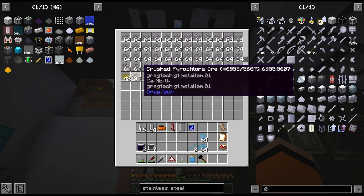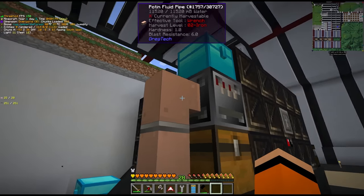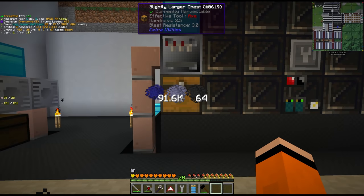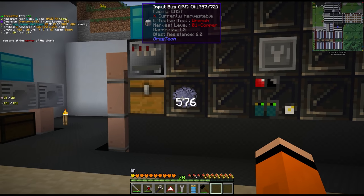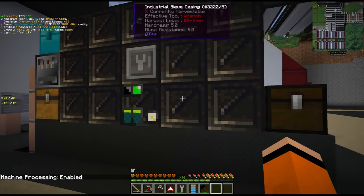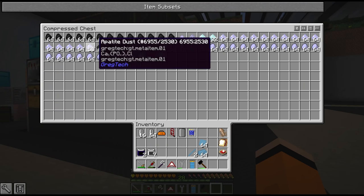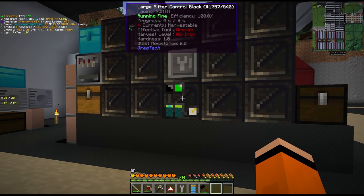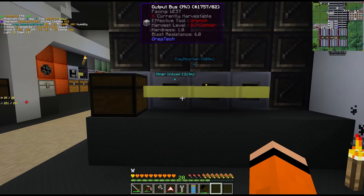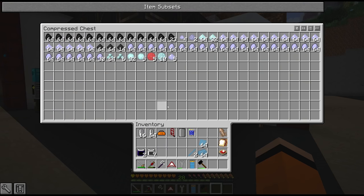We have the input chest for the simple washer, which is powered the same way with our steam turbine, input water from the side, which will wash the crushed ore into purified, send it into the chest below and then it's imported into the input bus. If we whack this with a hammer, 8 seconds later it's going to give us I think 12 ores at a time — it's a lot. We have 4 output buses all connected with conveyors into the item pipe and then into the buffer chest.